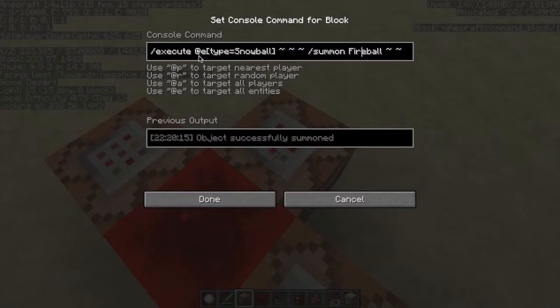What it does is it's actually an execute command. So it's slash execute, then at E, type equals snowball. So it's testing for a snowball in the world, and then on that snowball, whenever it finds any snowball in the world, it's going to summon a fireball with explosion power 4 and direction 0.0, 0.0, 0.0 — basically the same fireball effect.